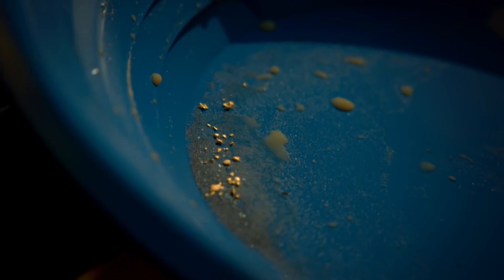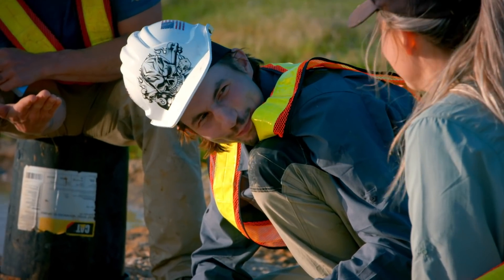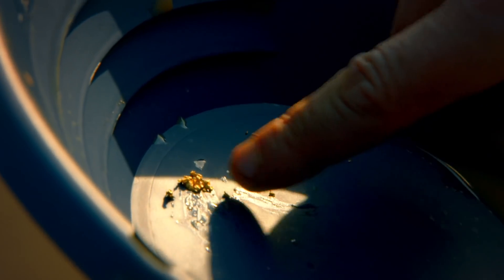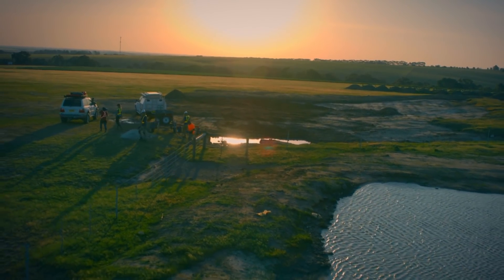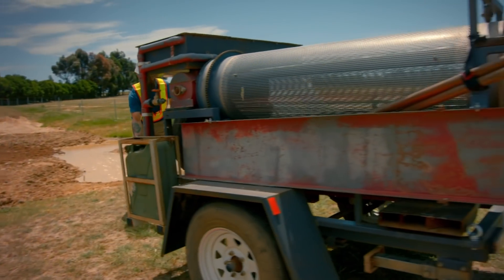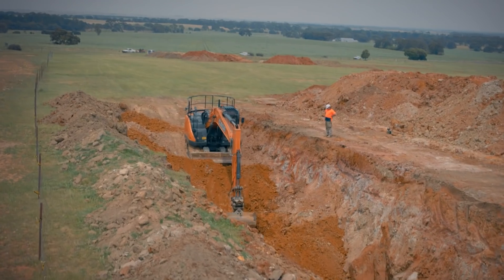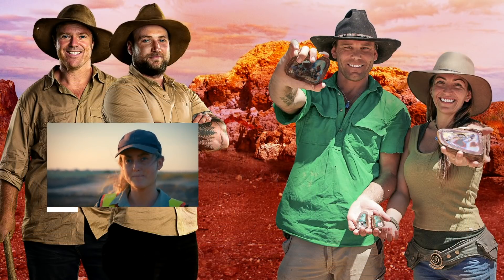One yard of dirt has produced forty dollars of gold — twice as rich as the ground Parker mines in the Yukon. Parker calls it the best start to a trial. Ian is overjoyed: 'It's some really good ground. It's unreal. Too bad we didn't find any massive nuggets, but I am so bloody happy with it.' Ian admits he was stressed all day and is relieved that Parker got excited about the gold flakes, saying it took a huge weight off his shoulders.